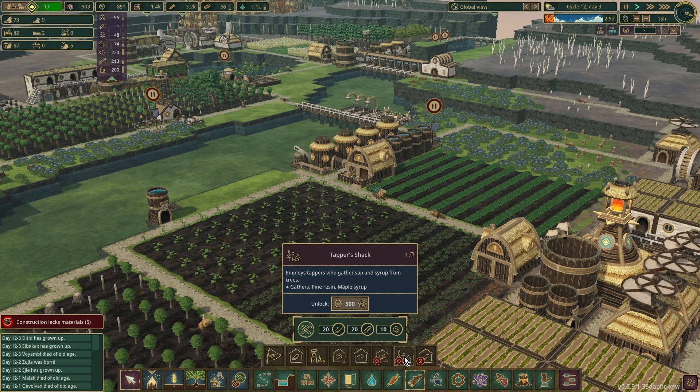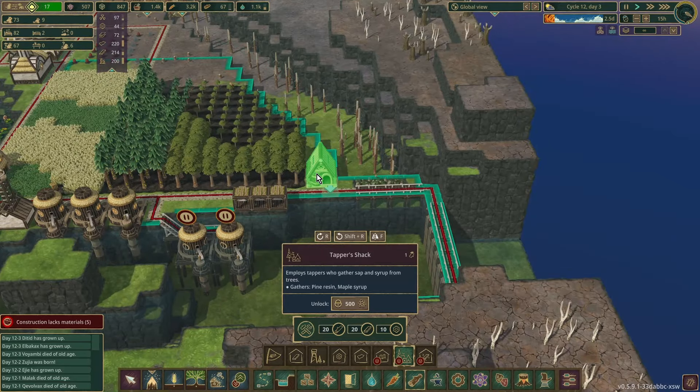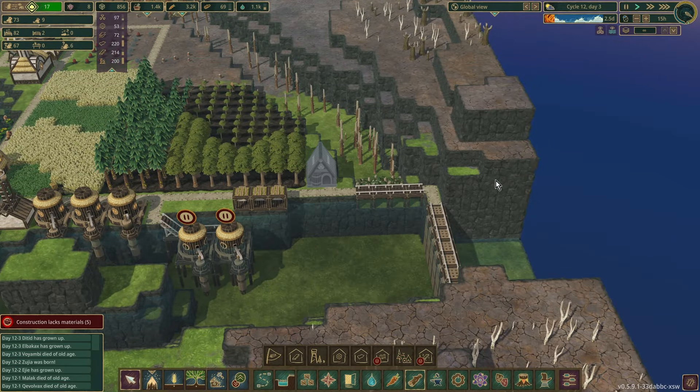We've got our 500 science points for the tapper's shack — 20 logs, we just about have them; 20 planks, plenty; 10 gears, yes. Let's unlock that. We'll put that in just there.